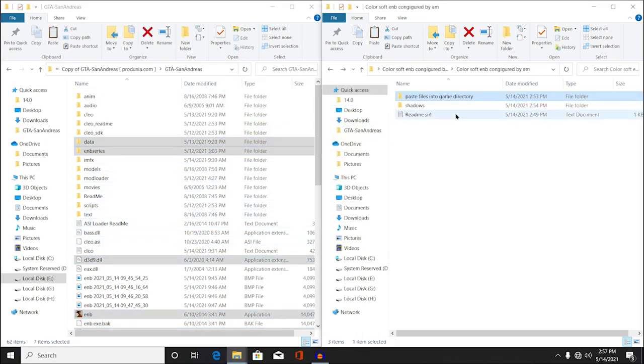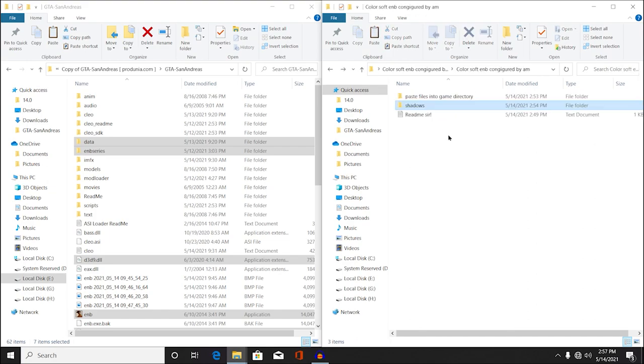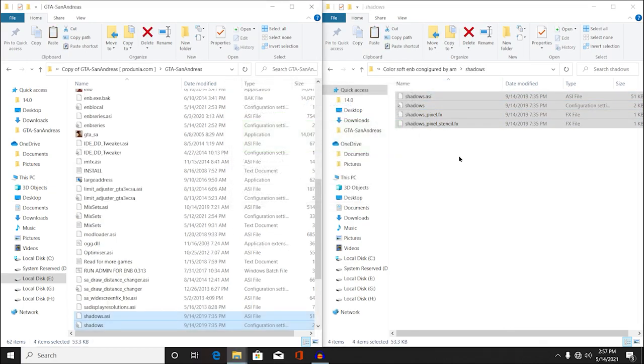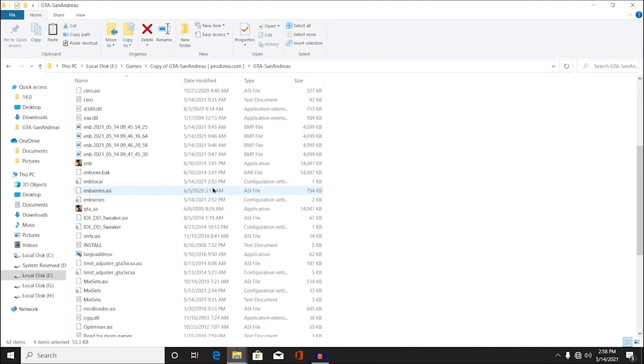So now we are going to install shadows. This is a completely optional step, so if you want you can install it, or if you don't, just skip this step. Just simply drag and drop all of these files into your game directory. This time I have provided enb.exe, and we have successfully installed our mod into the game directory. Now just double-click on your enb.exe and your game will start.